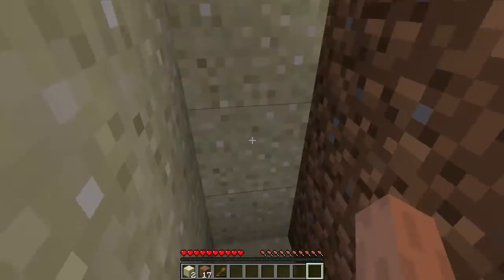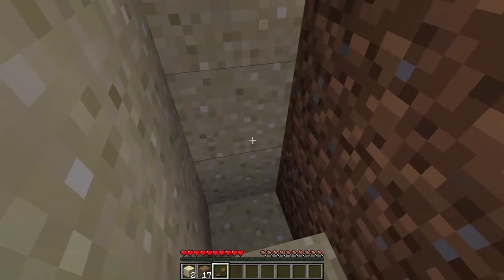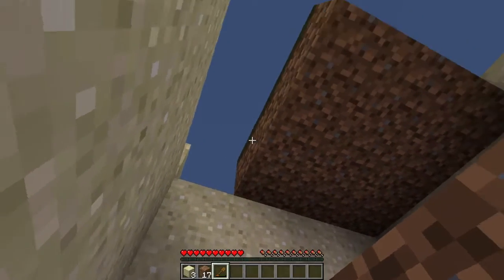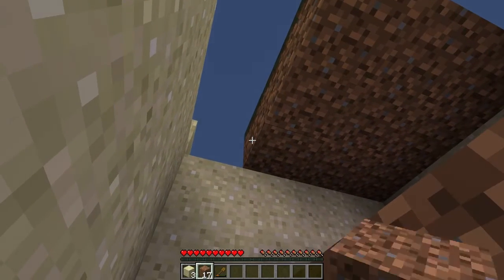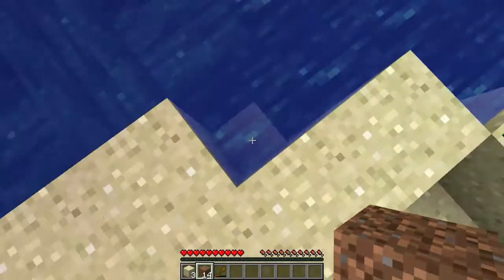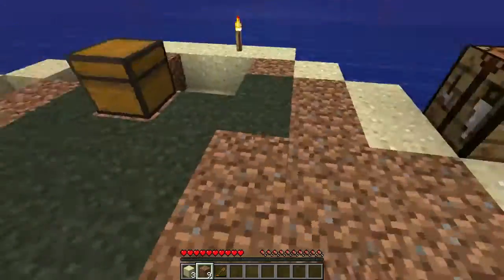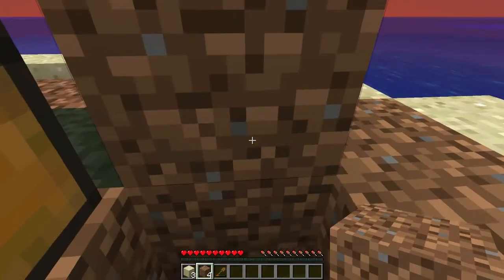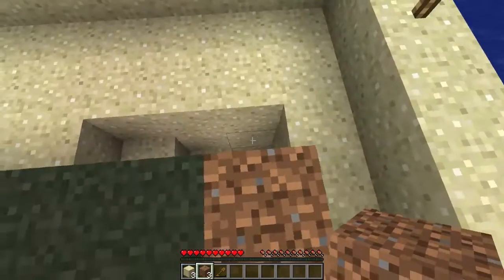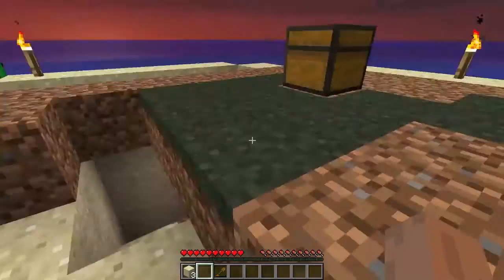Go ahead and just build some walls up around there. Or if you want, build on the outside, try to shore it up a little bit. That's not good — sand falls. Well yeah, you're going to have to kind of shore it up. Try not to go too far out.